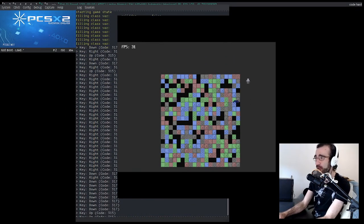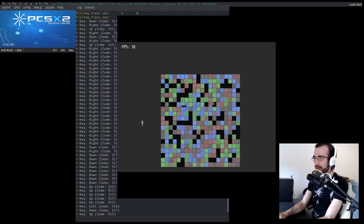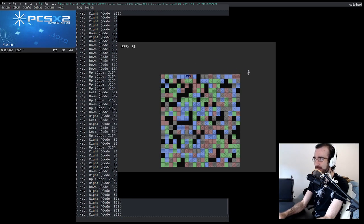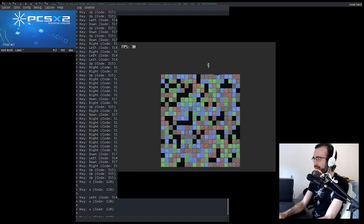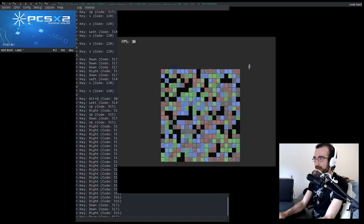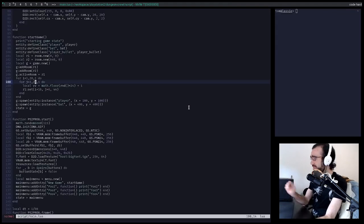I wonder how many tiles we could actually draw before we hit a limit — that would be fun to test. So this means I fixed a few bugs off camera. They weren't very interesting bugs; they were mostly about masking being applied incorrectly. This is the dungeon game that was my really crappy Lisp Game Jam entry. It runs on a real PlayStation 2. We now have collisions and a better system for drawing tile maps, though my tiles are still really, really ugly.